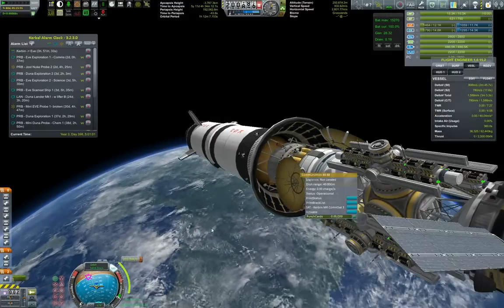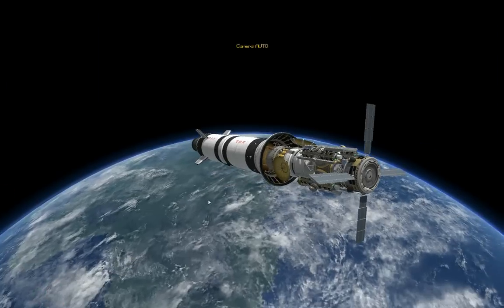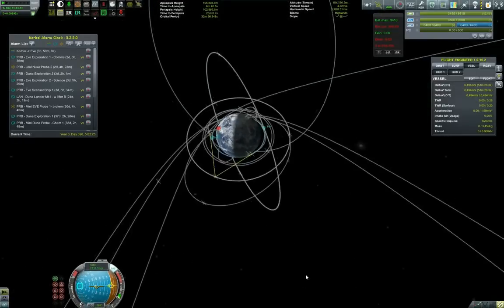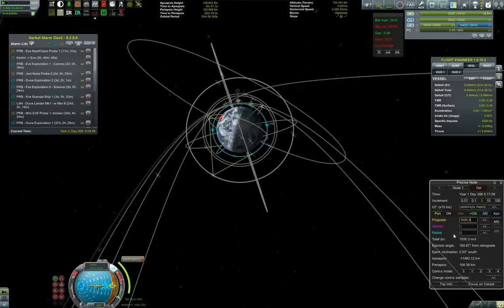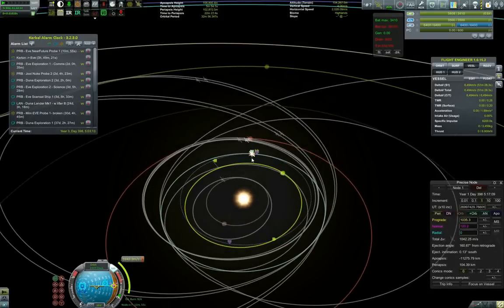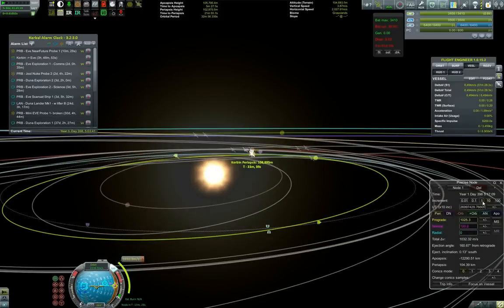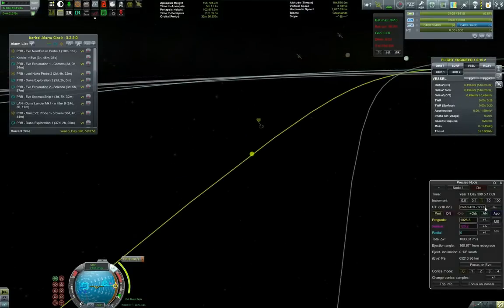This burn is supposed to happen in 69 days. We are queuing the correction burn as well, so we will be needing to do those at some point in time. Now we are doing the near-future probe — the small one. I wanted to have that one last because its burn takes the longest, maybe a couple of orbits even. Some of our probes will be getting encounters much earlier than the others, especially I think the scan sat one.